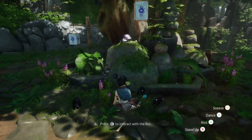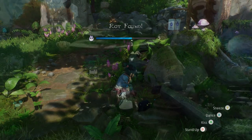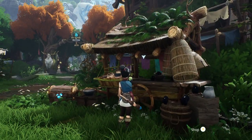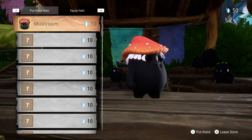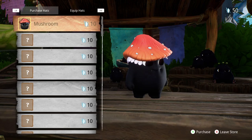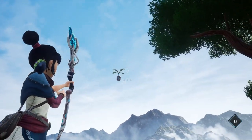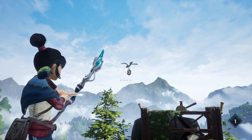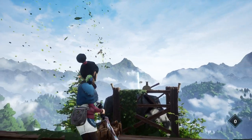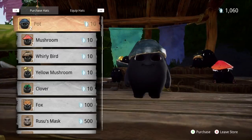On a lighter note, you can sit down with the rot and hang out, which is very cute, or more importantly you can dress them by buying them hats. Hats can be equipped at the many hat carts you're going to find in the world and purchased with the crystals you collect through mini games and exploration. There are a lot of hats to find and they can actually be quite hidden. For example, eventually you're going to meet Rusu, who's the guy that teaches you to use the bow. In this area there are four mini games he will challenge you with, and if you complete them all you'll get both currency and the owl mask for a rot.